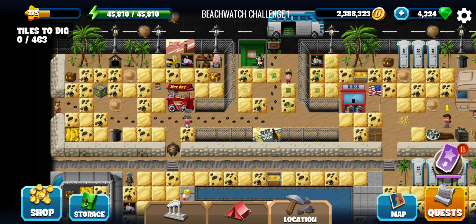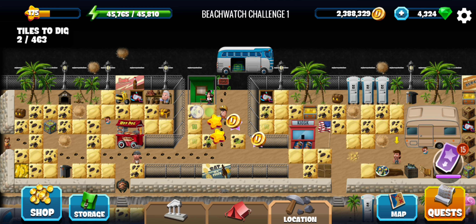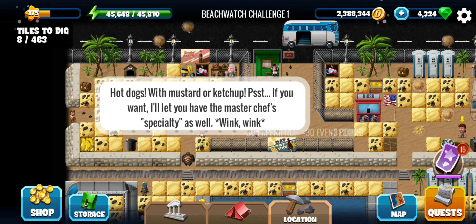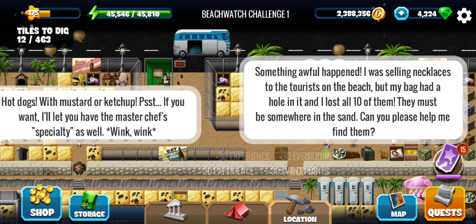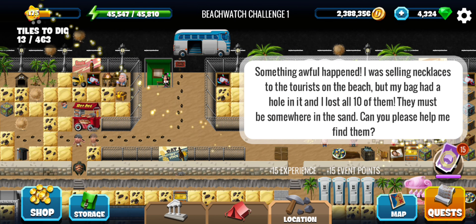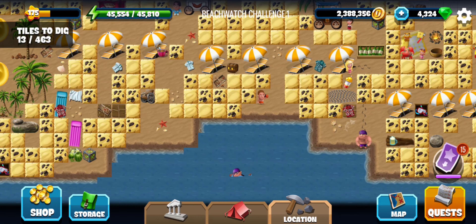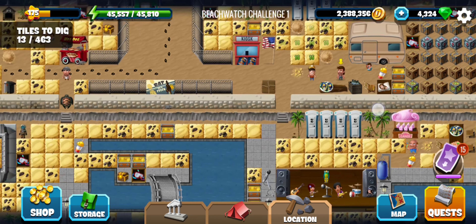Hey all, welcome to the first challenge of the Beach Watch event. The person with the yellow arrow is on this side selling necklaces to the tourists, and lost 10 necklaces because of a hole in the back. Those 10 necklaces are hidden somewhere in the sand. I may need to dig all those tiles to find them, but you can use the video to find the exact location of the necklaces.